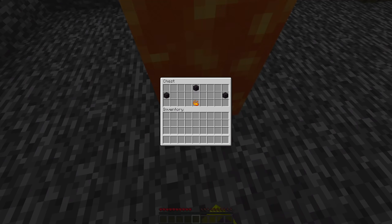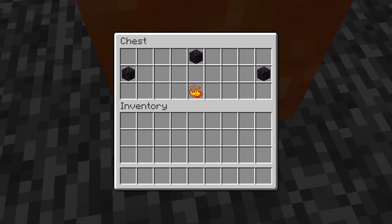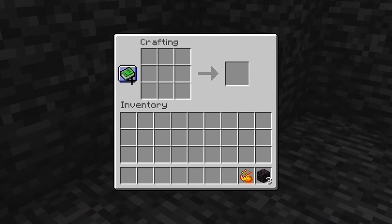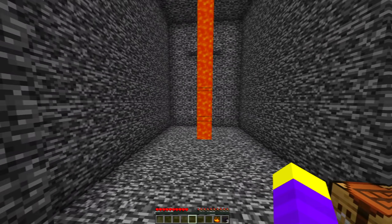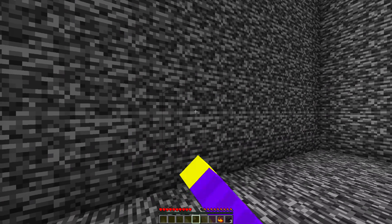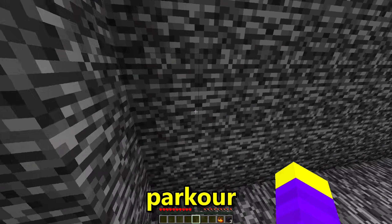First, I checked behind the lava and found a chest. The chest had three blackstone and a blaze powder in it. I knew I could craft blackstone slabs, but I decided to check the rest of the room first. While searching, I found a barrier block in the middle of the room, and then more — I realized I could parkour on them.